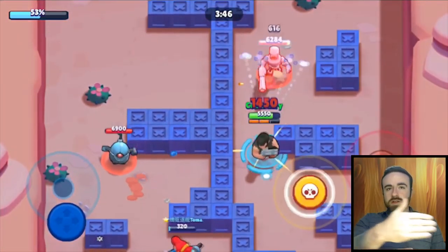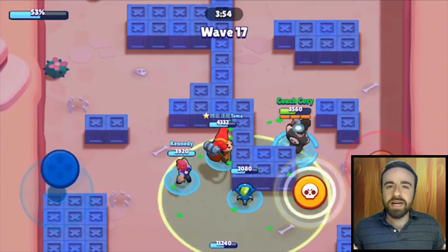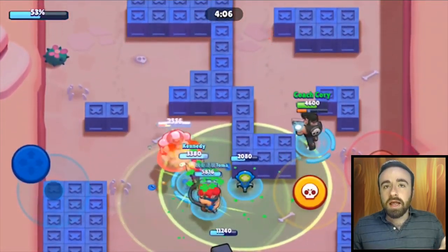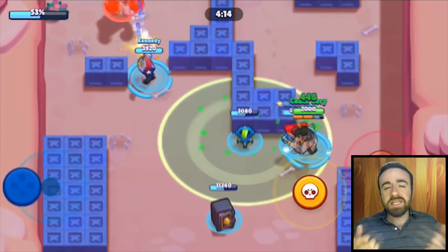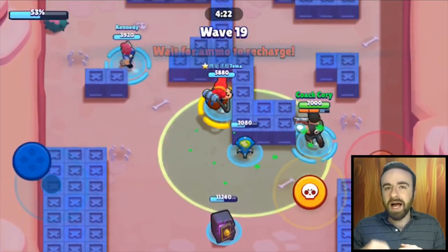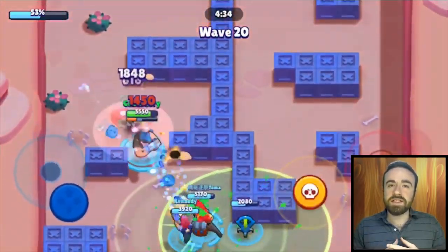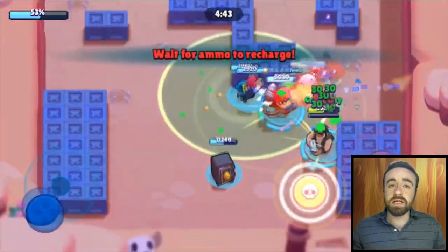You need the turret closer to the safe, otherwise it dies too soon and isn't as useful. Look directly in front of the safe — there are four blue walls — place the turret in the middle of that. It's a pretty good spot: ranged guys can't shoot it easily and have to get at a really weird angle, though melee guys will be able to hit it. When teammates start dying and you're getting overwhelmed, you can place the turret right in front of the safe as a distraction. Alternatively, if you think you can survive, place it directly behind the safe for longer-lasting healing — it's much better to have the healing than not.